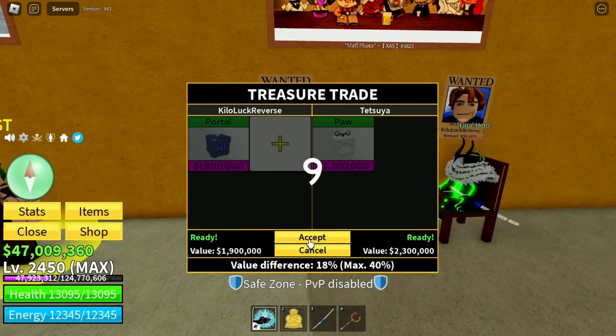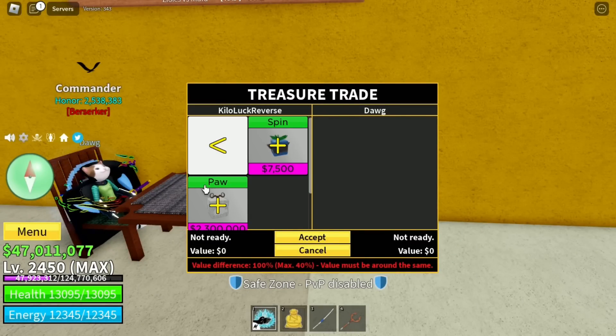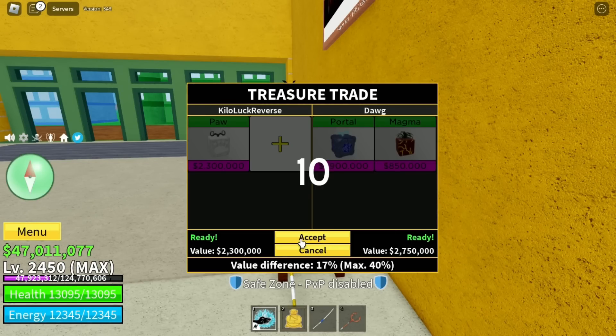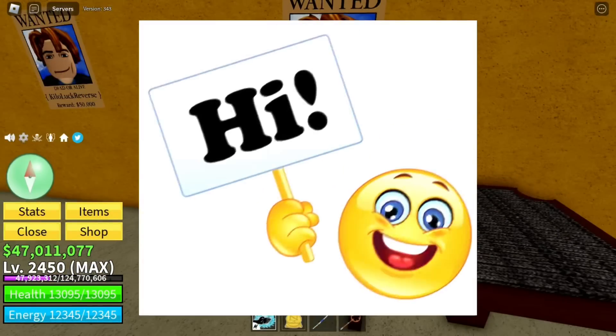I'm going to trade this pow for another portal and maybe a quake — wish me luck. We finally found the trade, but I couldn't get the quake, so I'm getting a portal and magma. I think this is still a W because without magma I can get the quake, and with portal and quake I can get a rumble. Let's search for another trade.